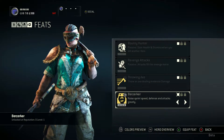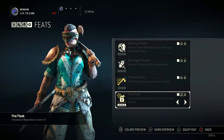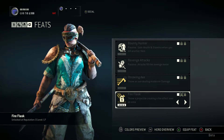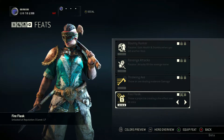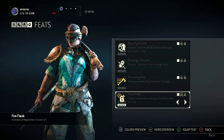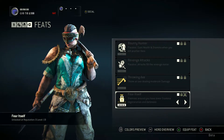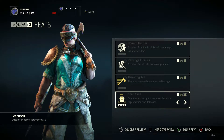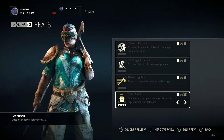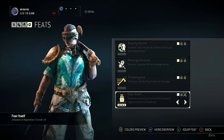The Berserker feat raises sprint speed, defense, and attacks greatly — kind of similar to Fury. Fire Flask throws a projectile creating a fire effect over an area; every class has this, and it doesn't seem great honestly. And then Fear Itself — enemies around you have lower stamina, regeneration, and defenses. That's very good for a hero that can't really get through defenses by brute force. And that is it for the feats.